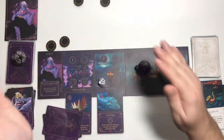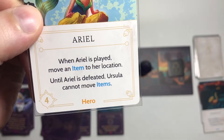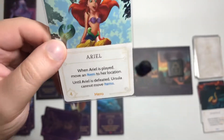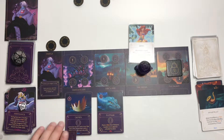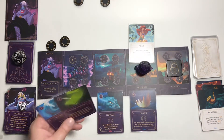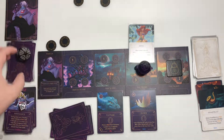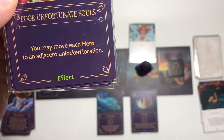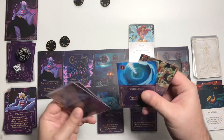Rolled a 2, we get fated. Ariel: when Ariel is played, move an item to her location — and until Ariel is defeated, Ursula cannot move items. It doesn't say to attach it to her, so let's place the crown far away from where it needs to be and away from Flotsam. That's the fate action. Move down to round 12, draw two cards.